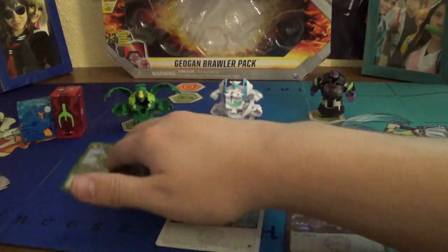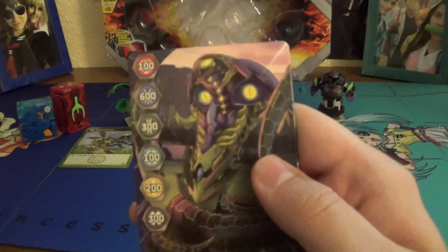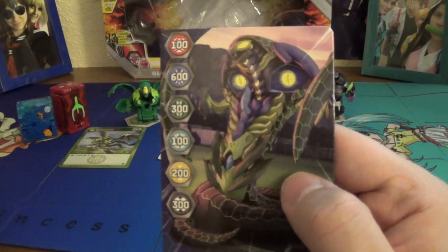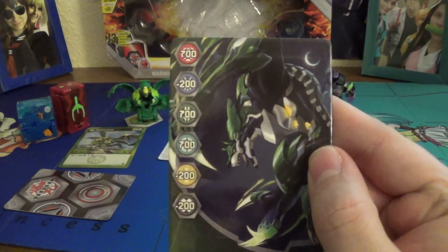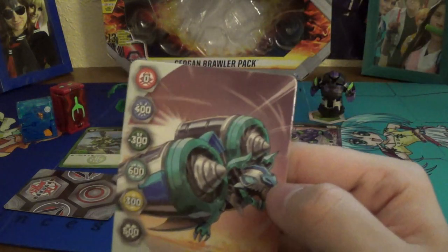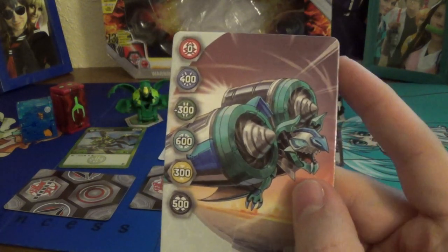We are no longer going over gate cards in full detail, so here's the first gate card — it's a Fangtenoid. Pause if you want to look at the stats. Next up, Ventus Lupifion — pause if you want to look at the stats. And Chaos Batrix, which is one we've definitely seen recently — pause if you want to look at the stats.